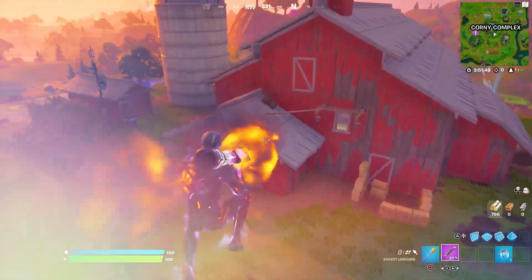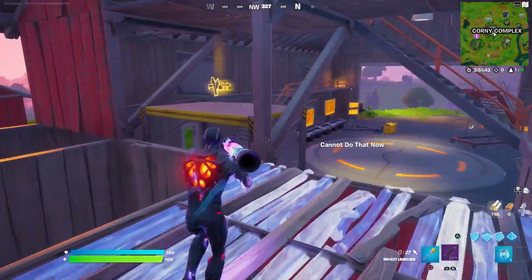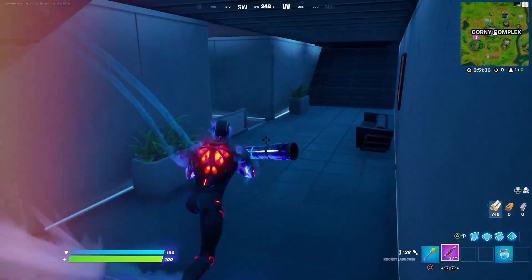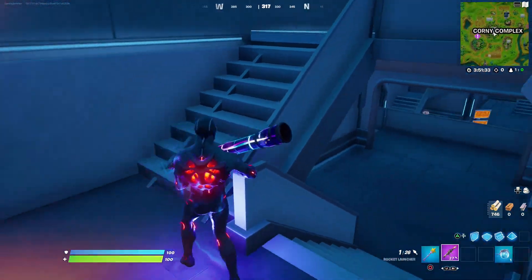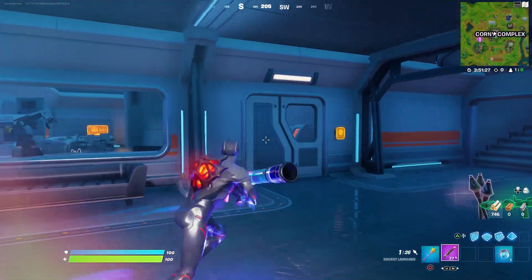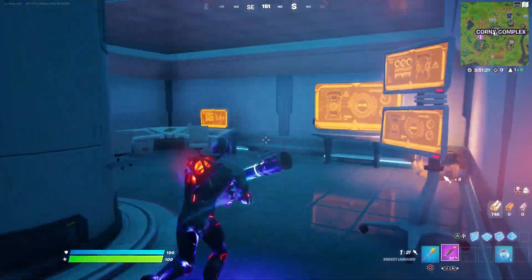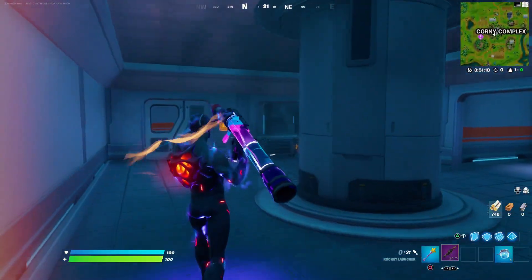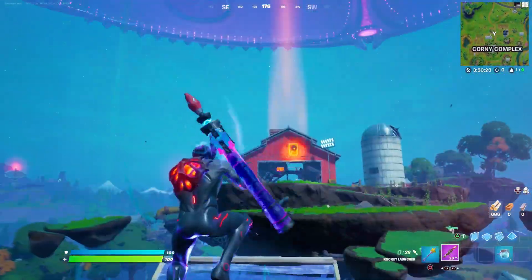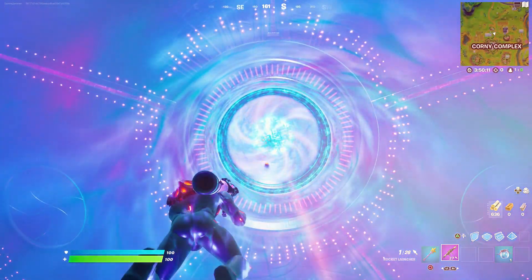Let me quickly look at the main bomb hidden in the Imagined Order's headquarters — I'll put up on screen how it looks. This is going to be a massive bomb. Going down there now: before, it was cased, but it's still under the case. So when will we be able to see this bomb? With only a few days left, I think we'll see a massive explosion where the mothership completely swallows this entire POI and then comes down.